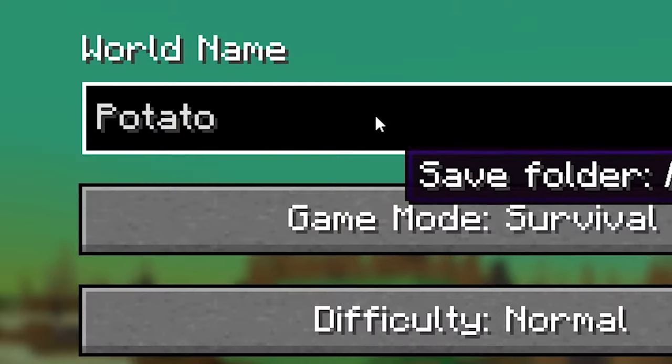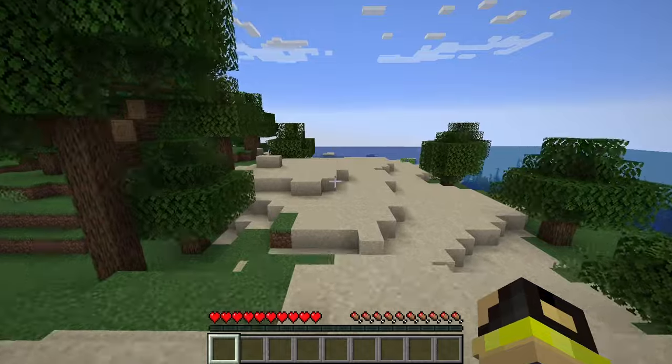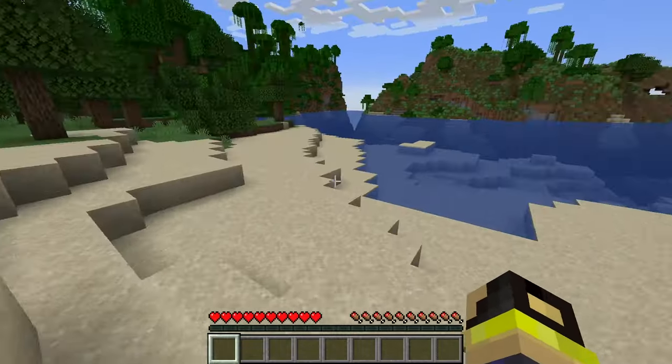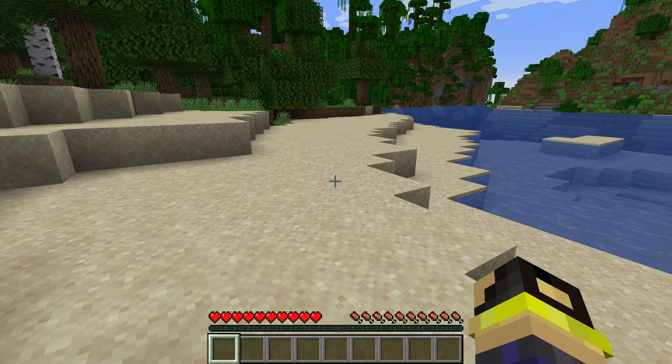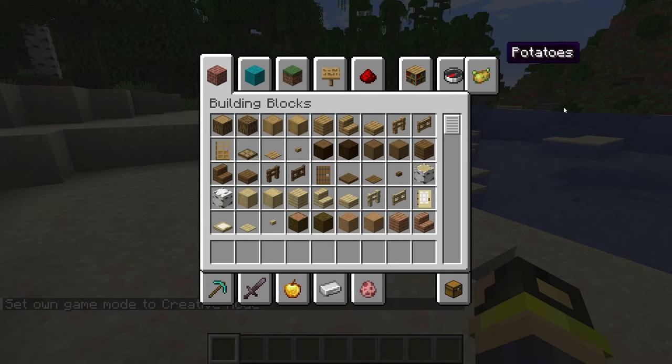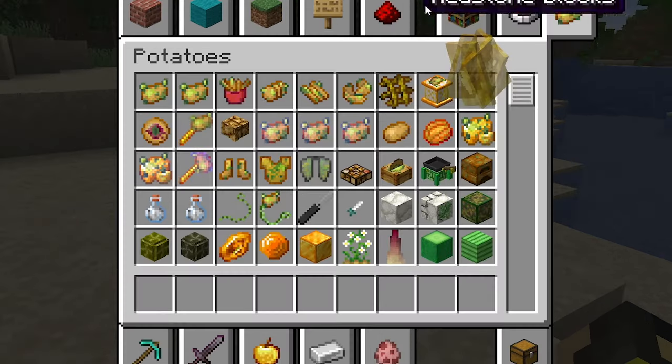It's potato! All right, well this seems like a normal world. Unless we do a full playthrough, I don't think we're going to be getting any potato items. So to speed this along, we can go here — and oh, look! A potato tab that's slightly askew. Click — oh, look at all this stuff!